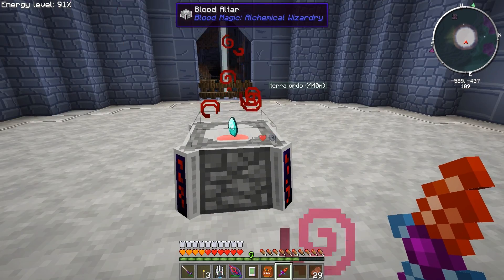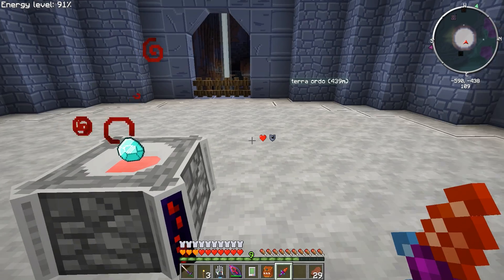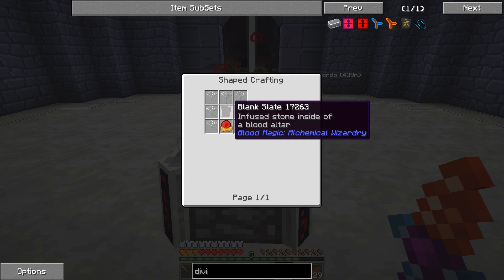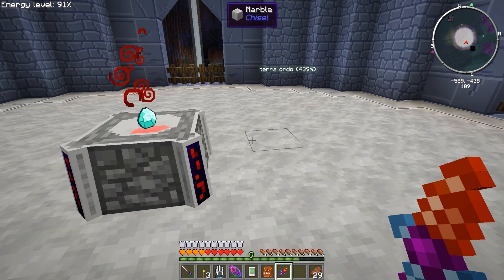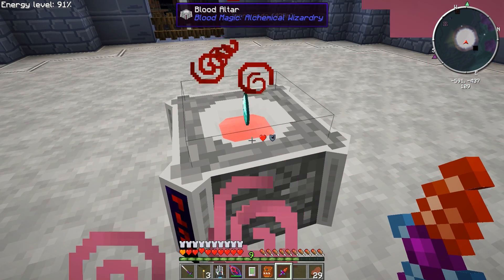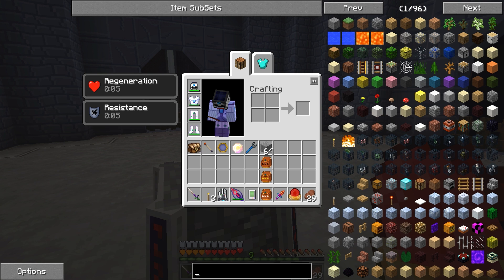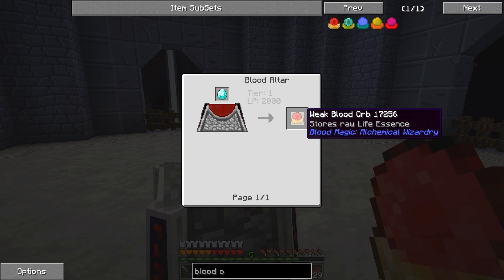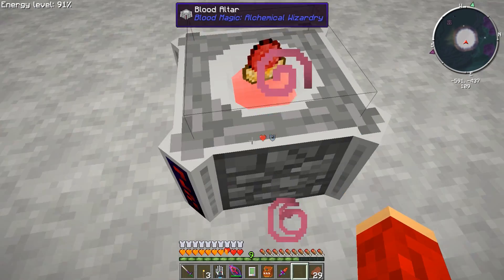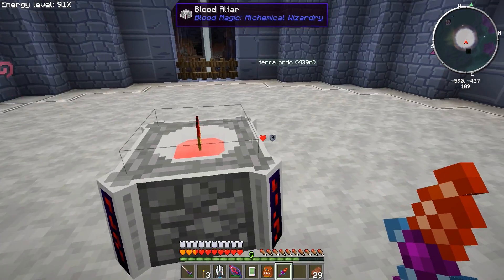That's why I wanted the regen — fast regen would be better, but this is okay for now. It is going fast enough. I forget how much it gives you on each prick. Once we get that blood orb, we can start making some slates, and then from there we can make the sigils, and then move on to the next tier and the next tier. Come on, hurry up. There we go. Now we got the blood orb — this stores raw life essence. I believe the weak blood orb stores 5000 maybe.